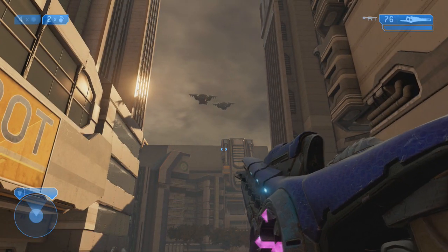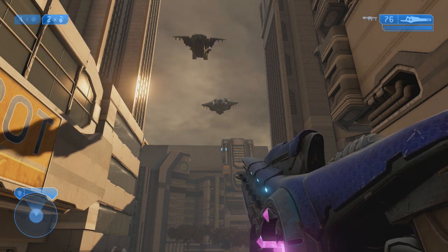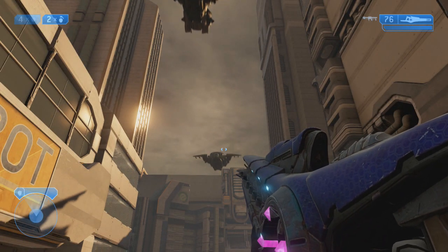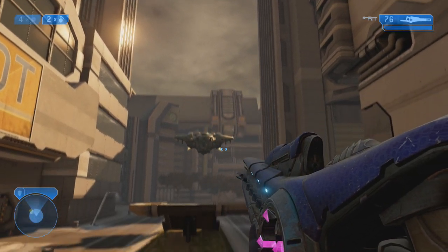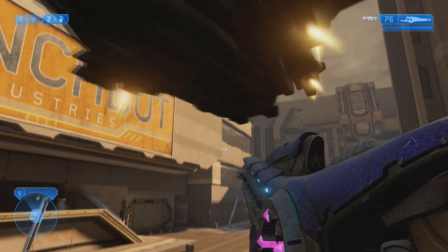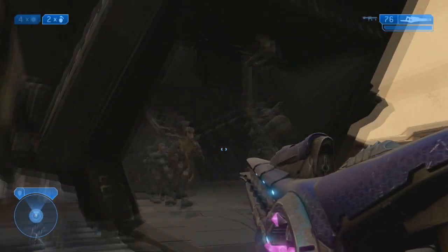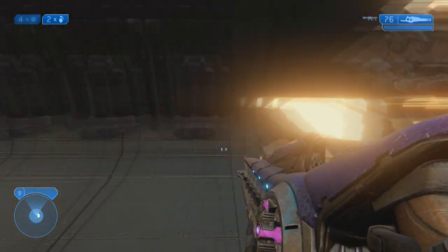When this pelican comes down right here, you actually want to jump up towards the cargo bay and hold the right bumper. That's the right bumper for the default controls in the Halo Master Chief Collection. If you switch your controls, you're going to have to find whatever action button it is to perform an action, but for default it should be the right bumper.